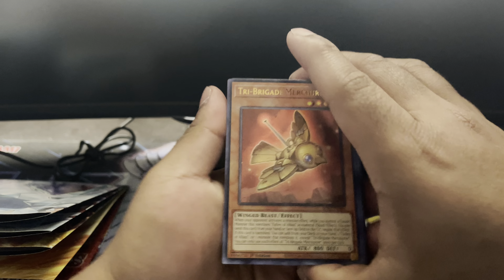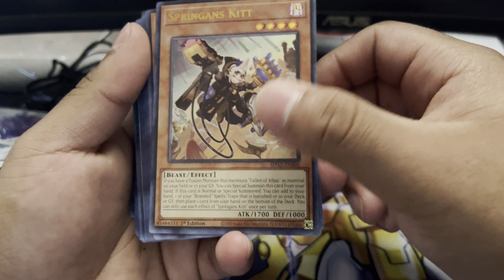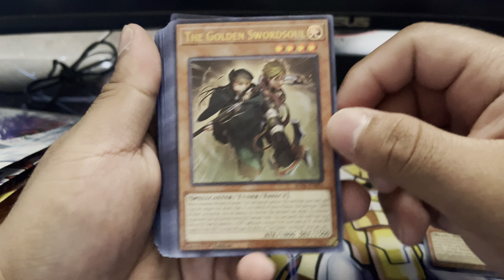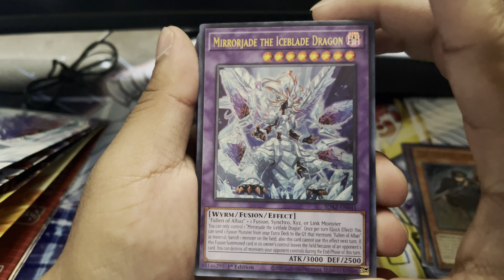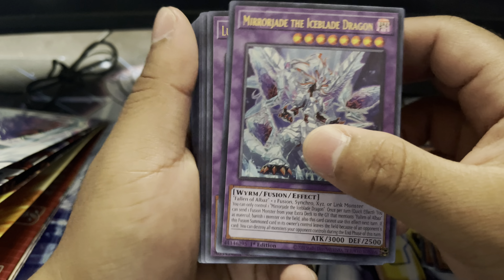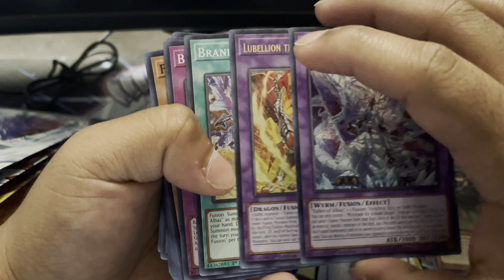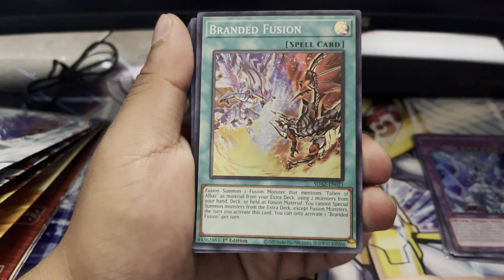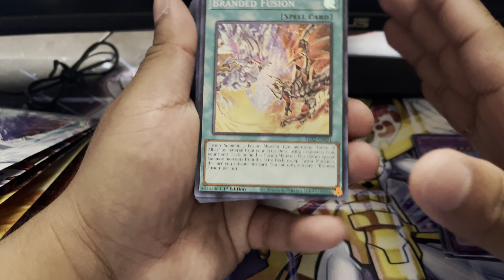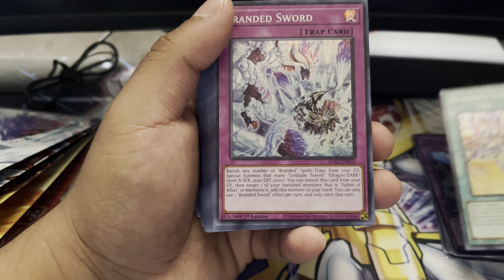So let's start off with some of the new cards. We have Tri-Brigade Mercurier, Spray Gun Kit, and the Golden Sword Souls. And here are the newest cards: Mirror Jade the Ice Blade Dragon, and also Lubeleon the Searing Dragon. You literally need to run like two copies of each of these cards. And then here — the best card in the entire deck — Branded Fusion. This card was literally going to break the freaking format, especially if you combine it with Destruction Phoenix. This deck is going to be bonkers.